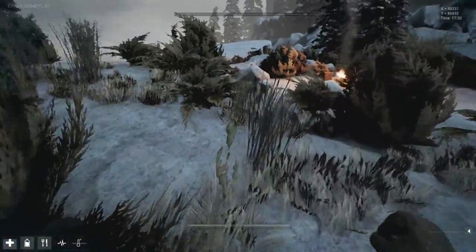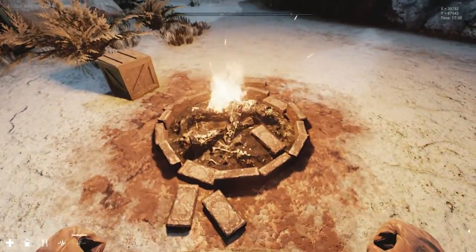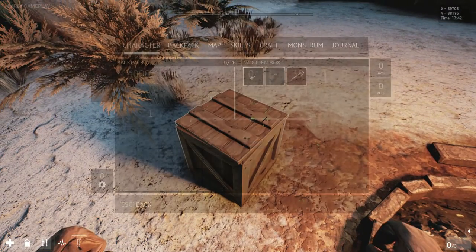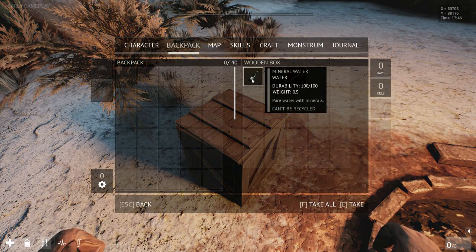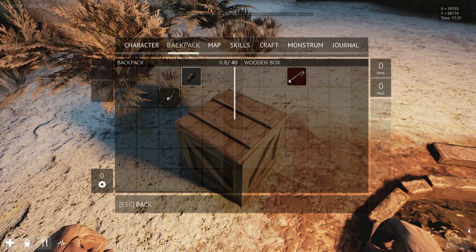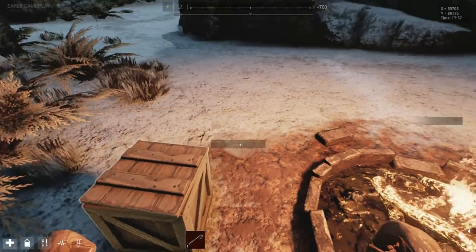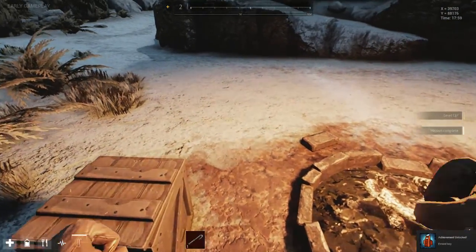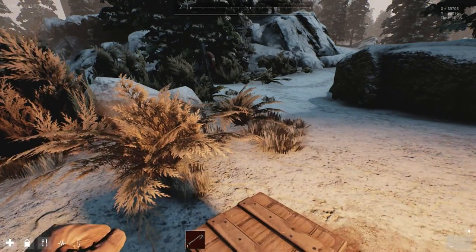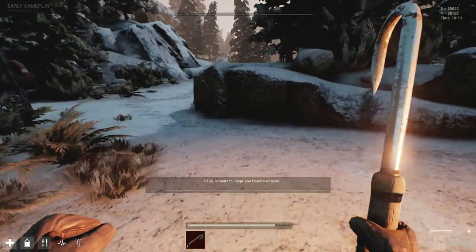Let's go see what's down here. A chest — open! What have we got here? We've got water, an empty bottle, and a light weapon. We'll use that because that is probably the best way to do stuff. Now we can use that to attack those zombie-type enemies.